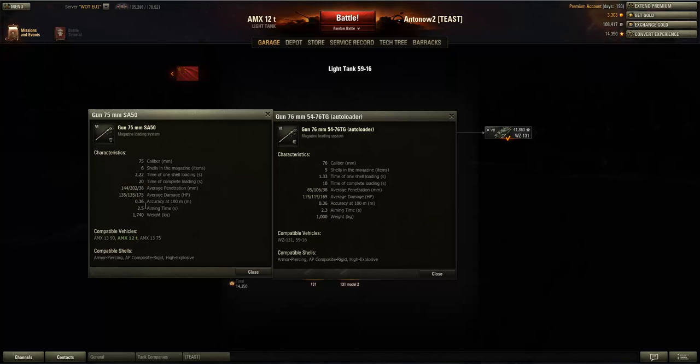The accuracy is exactly the same at 0.36, which is not very good — it can be a bit trollish. It's kind of medium range accuracy, so you cannot realistically snipe with this gun, but at close to medium ranges it's more than enough. The aiming time is a real problem at 2.5 seconds, compared to only 2.3 on the Chinese gun. That's a real issue because it limits you when firing at range — since the shells in your magazine reload quicker than your aiming time, if you want to fully aim your shots you'll significantly extend the time to pump out those shots.